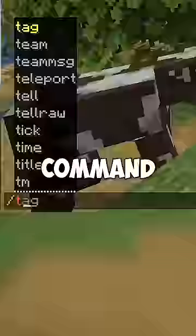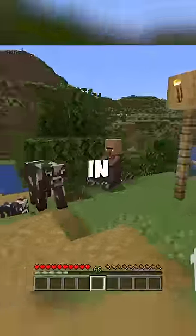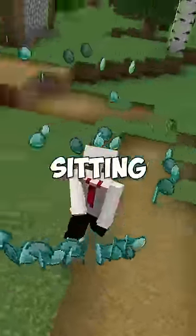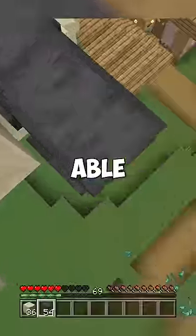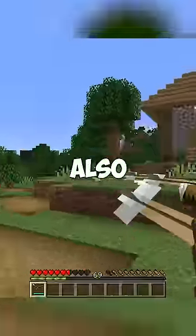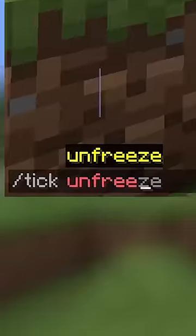But if you want to stop time, the command is /tick freeze, where everything in the game is completely frozen. If you tried dropping items in the air, they would be sitting in place. Sand and anvils are able to float in the air, and nothing really happens until you do /tick unfreeze. You could also shoot arrows that would freeze, and when you unfreeze, the arrows move.